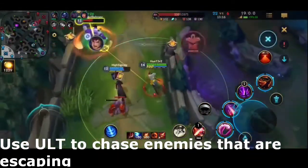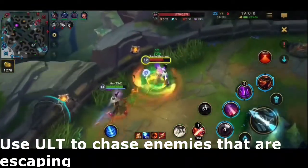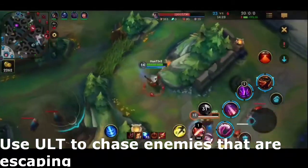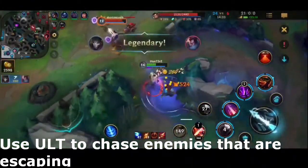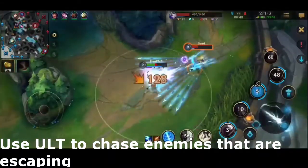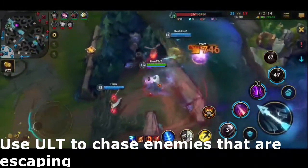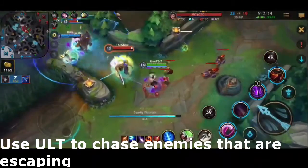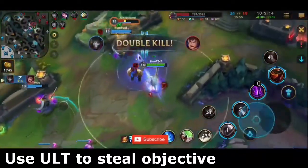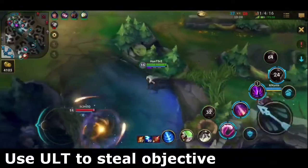My last tip for Jhin is using his Ultimate efficiently. His Ultimate is not very good as an engage tool, because the extra damage from its passive scales with the enemy's missing health — meaning the bullets deal more damage the lower the enemy's health is. So instead of using it to engage, it's much better used to chase enemies that are running away. His Ultimate also deals more damage to objectives like Baron and Dragon when they are lower, so it's not a bad idea to go for steals with it.